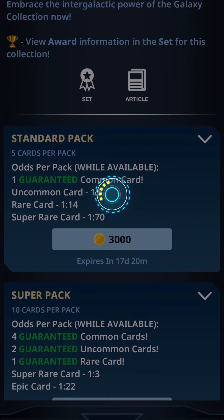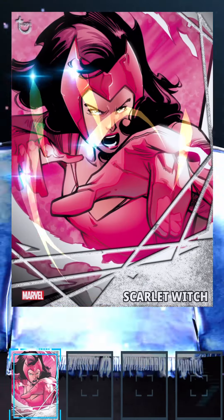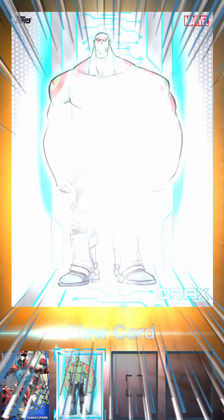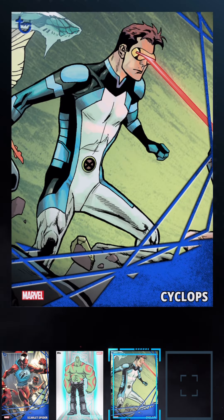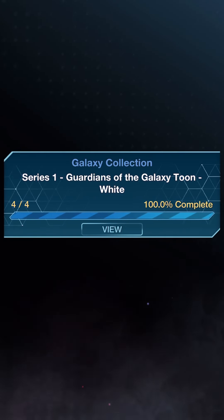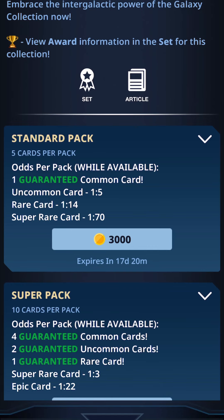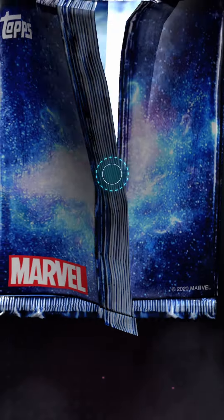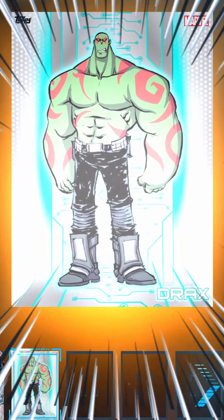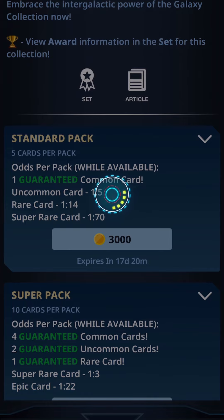We are going to learn this collection as we go and see what the goods are. There is a Drax card — my guess is that's going to be our common right there. So that's our Galaxy Toons White collection. I guess I've traded for those. I have not opened up a single pack, but we just completed that common set. So that's fun. There's another one of those same cards.